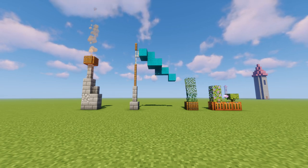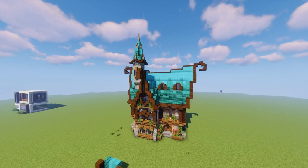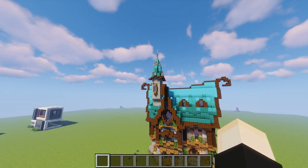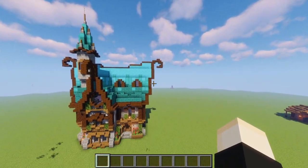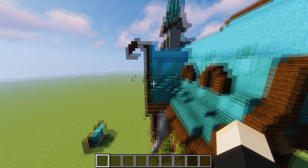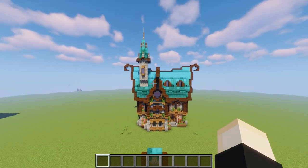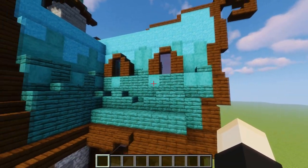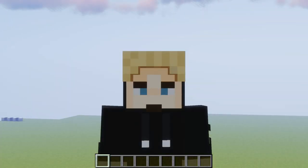Tip number six is to use different roof shapes, which applies mainly to houses. For example, this roof up here is slanted at the top and curves out to the side, while this other roof is straight across the top and flat on the side. Just varying your roof shape adds slight differences and makes the build look more complicated. You can also add slabs and stairs to make the roof look a little more broken up and varied.